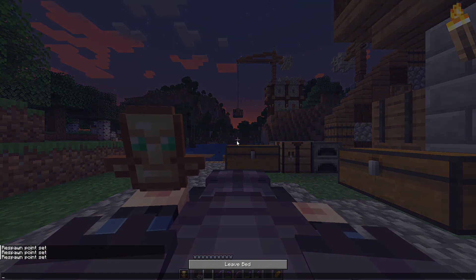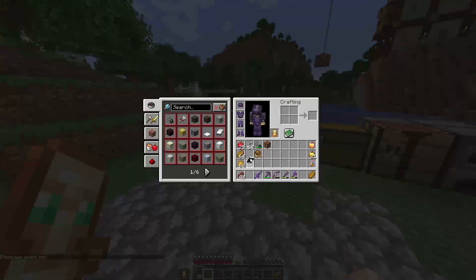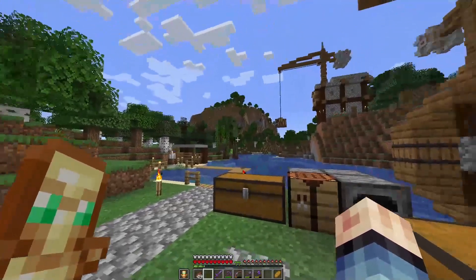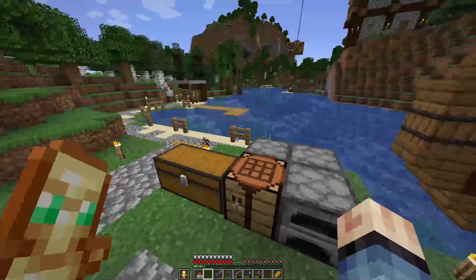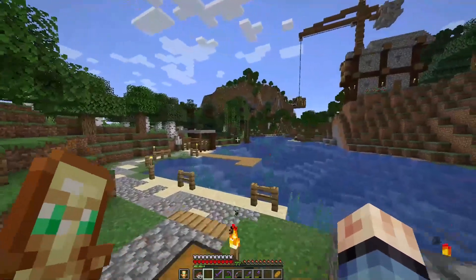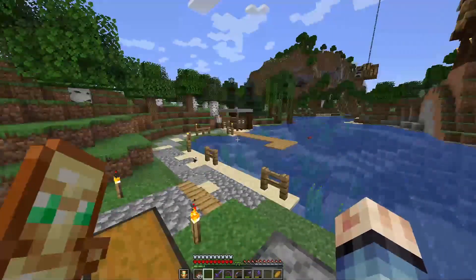Alright, let's go. What I'm going to do in this episode is go and chop this mangrove tree down, and see if we can get any more saplings out of it. Hopefully I will, because it cost me 5 emeralds from the trader that's right over there. He's kind of a real trader, if you know what I mean.